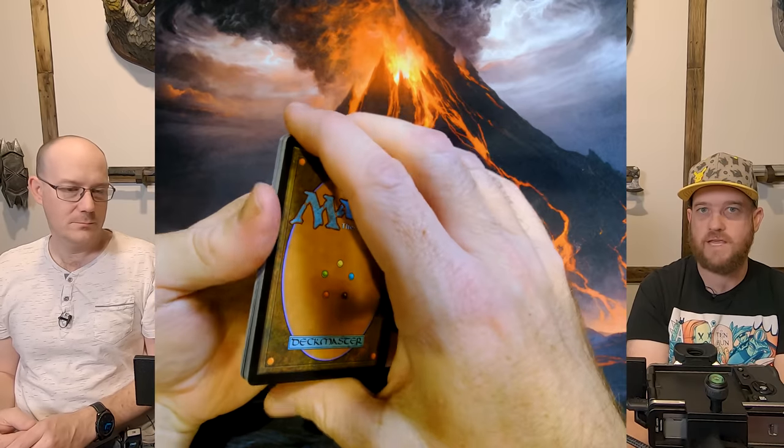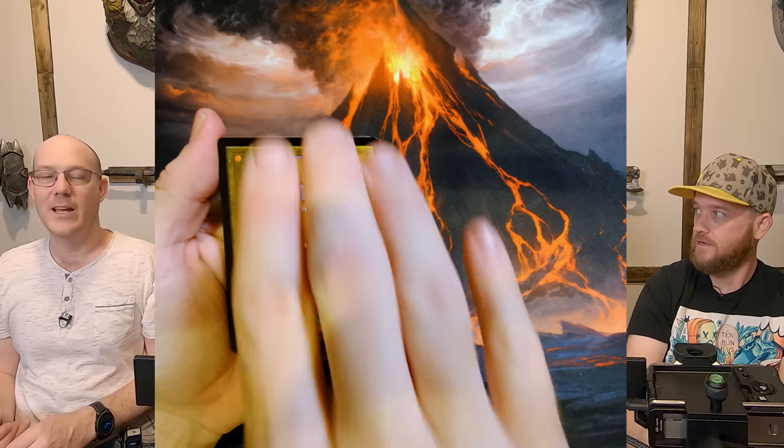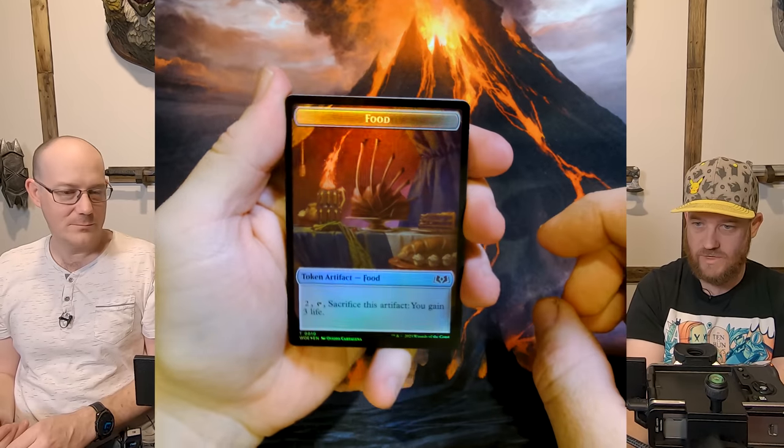I'm looking for Confetti Omniscience — however you say it. And I want a Foil Doubling Season — the Honkers. I just love the card. I also want the Honkers as the actual card itself.